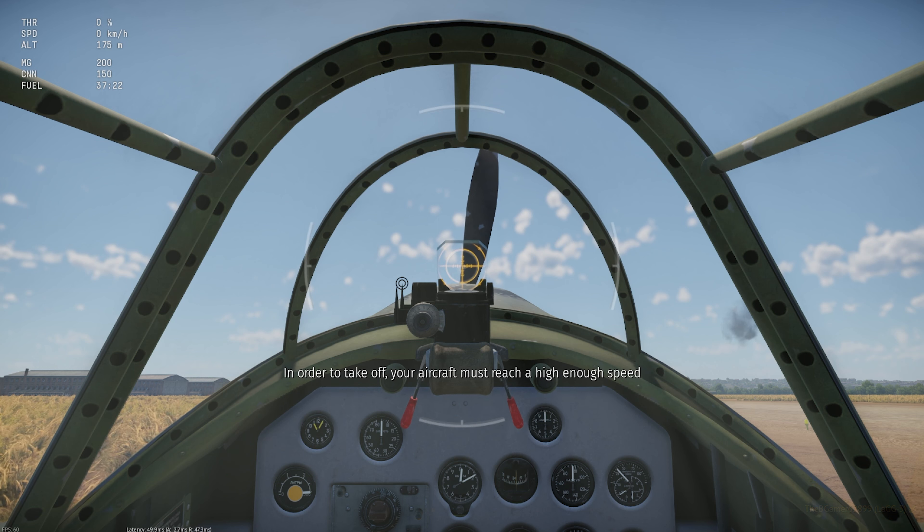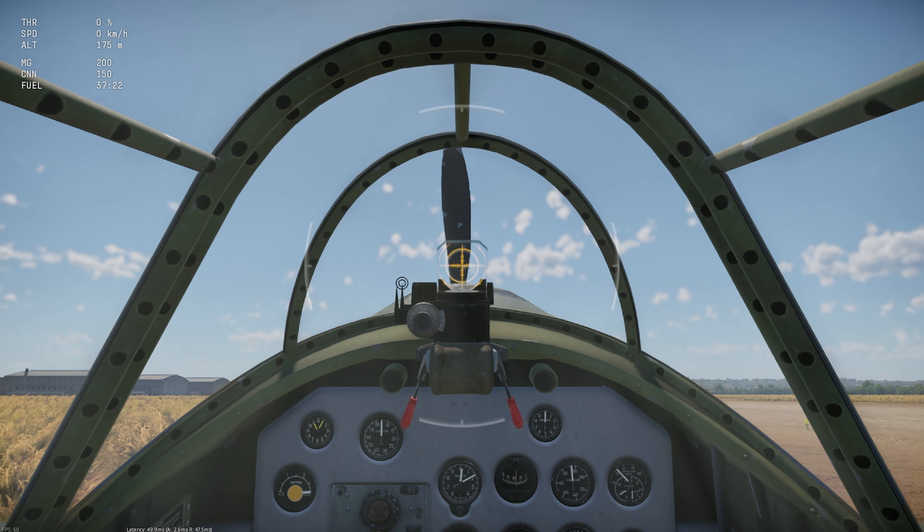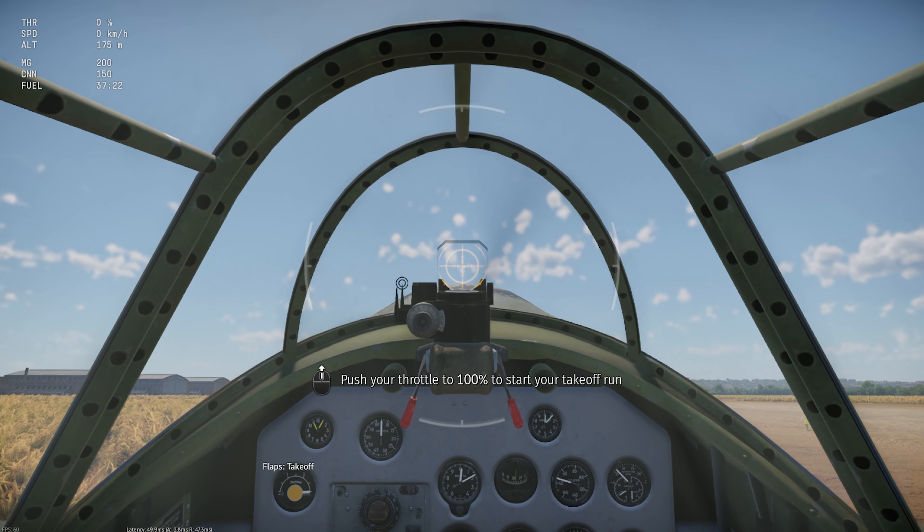In order to take off, your aircraft must reach a high enough speed. In simulator battles, the aircraft starts with its engine stopped. Start the engine. Extend the flaps. Push your throttle to 100% to start your take-off run.